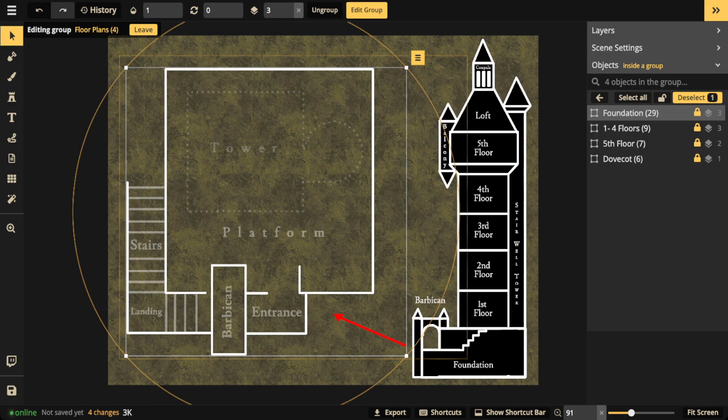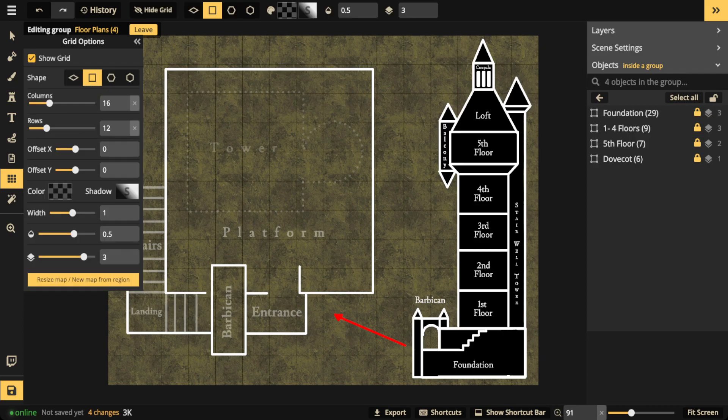When you're doing floor plans, I'm going to turn on the grid so you can see, because some of this is built around the grid. The grid is really helpful - you turn it on, set how much you want it to be, and then decide each grid square is five by five feet. I'm doing a 16 by 12 grid. I'm making a relatively small tower - only about 25 square feet. If you want your tower to be bigger, just make the columns smaller instead of bigger; more columns and rows means smaller squares.